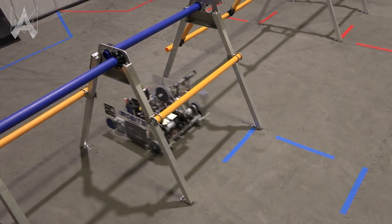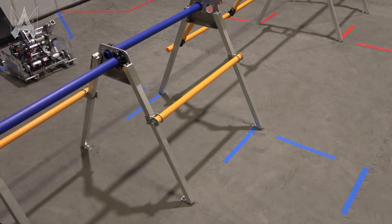Take special consideration on your robot's width. The gap between the legs of the truss structure is about 22 inches wide.